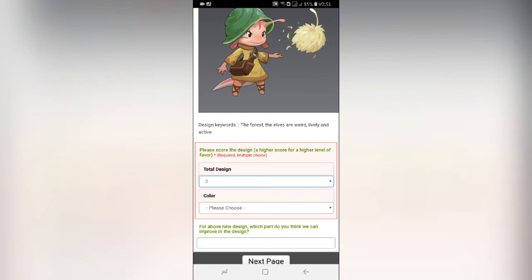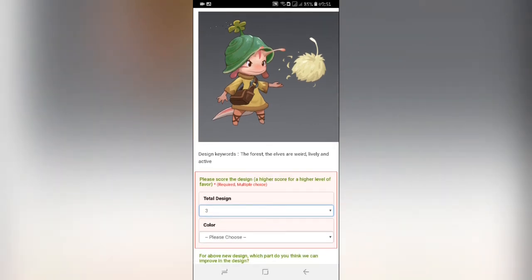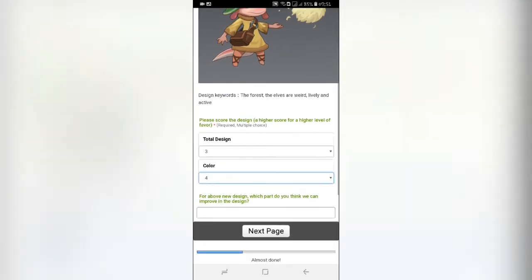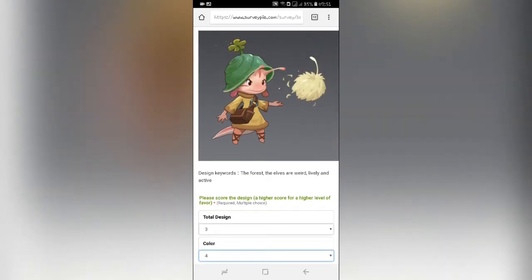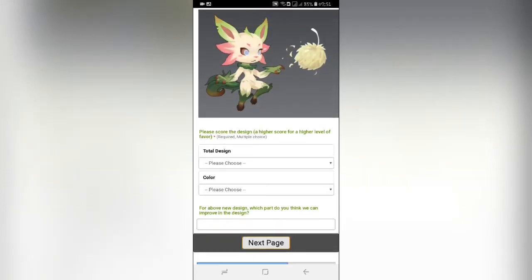Karena kita belum cek juga yang desain kedua, tapi ini kayaknya lebih cerah dan lebih mantep. Ini kita kasih 4. Oke, nanti teman-teman sesuaikan aja dengan pilihannya masing-masing. Ini skin yang pertama, warna hijau, pink-pink merah muda, kemudian ada coklat. Bajunya mantep banget, ada tali sepatu. Setelah kita kasih nilai desain dan warnanya, teman-teman juga bisa kasih saran, misalnya warnanya sudah bagus, tambah kecerahan atau gimana.